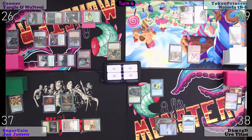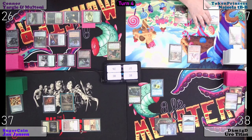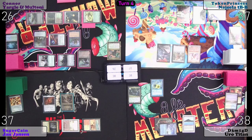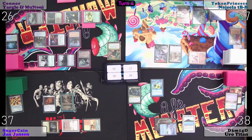Untap, upkeep, draw. I'm going to play Temple Garden untapped — paying two life. We'll play a Plains for Esper Sentinel. That card's removed from the game. Oh, I thought you meant this card was removed from the game. I will move to combat and send Najeela and her friend at Demigod.